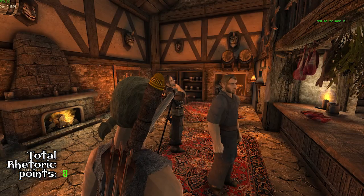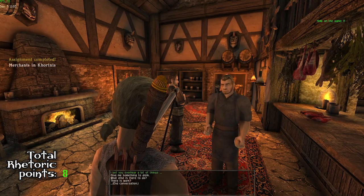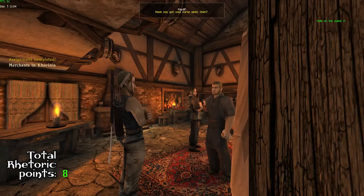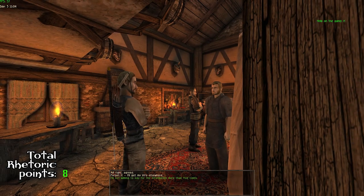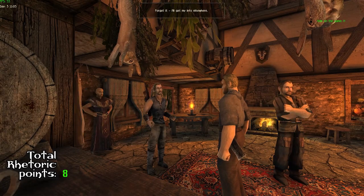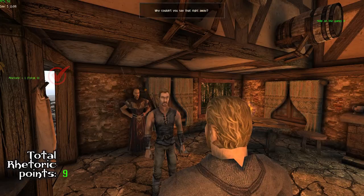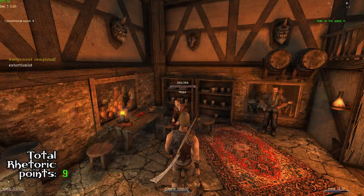Number nine is inside the tavern with Cardiff. You don't want his information that badly, so you choose twice to ignore him and say you don't want the information at all, and he will give you your next rhetoric point.